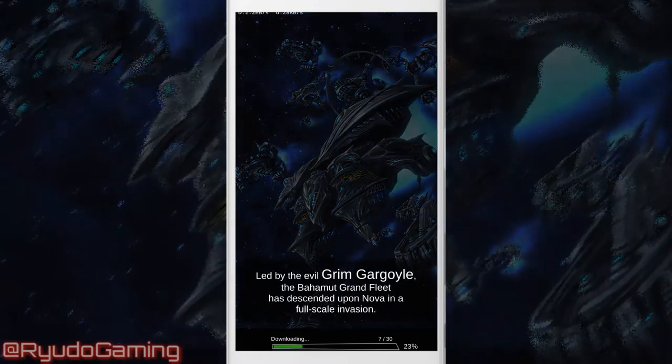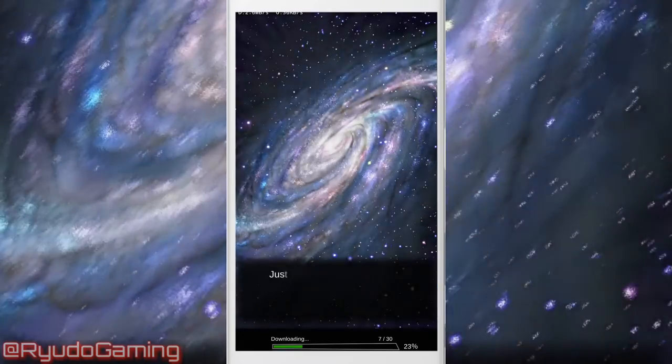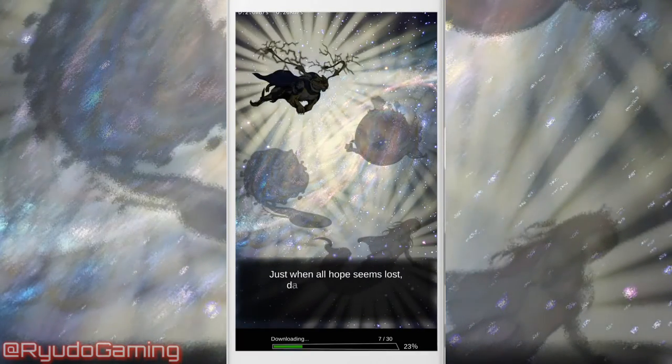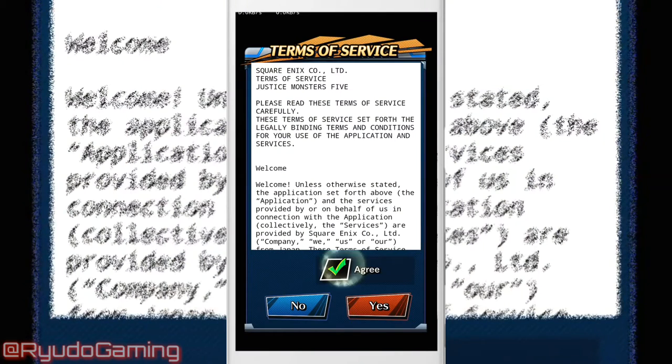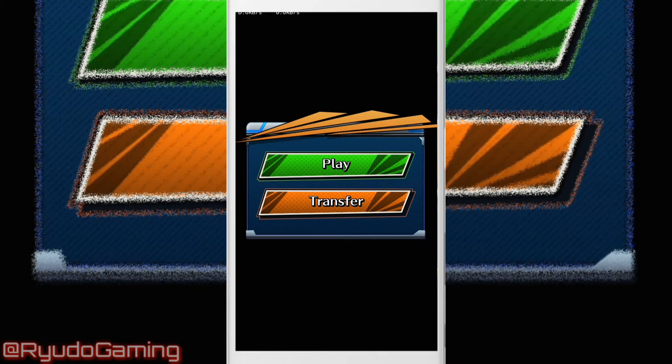Now as the download is nearly finished, you'll see that when you start up it will give you an option to play or transfer. Once you've signed the agreement - which nobody reads anyway - if you wanted to transfer your data back after you've been doing this a few times and you haven't gotten anything good, you can just transfer it. It looks exactly the same as the menu when you transferred it to Twitter or Google Plus.